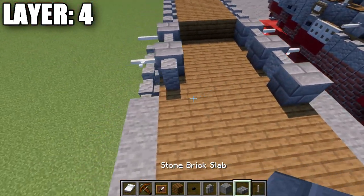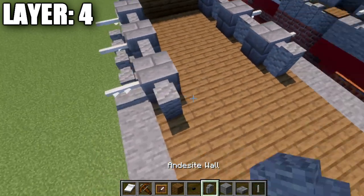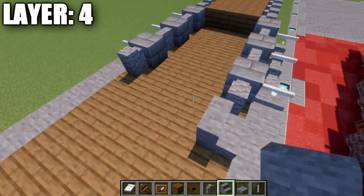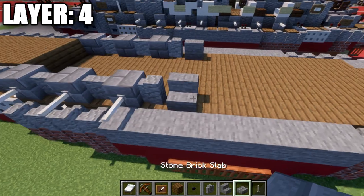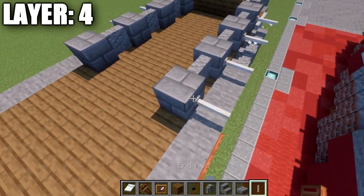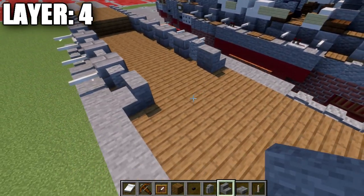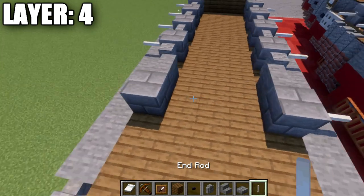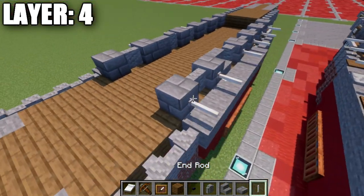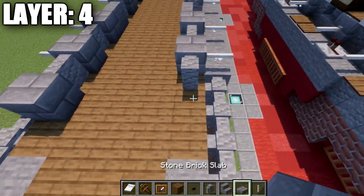With an end rod coming off that stone brick block to both sides, we then want to place down an andesite wall to both sides, followed by a stone stair. It's actually going to be a stone brick block on both ends, then an end rod, then an andesite wall to both sides, and a stone stair. After that, place down another stone brick block on both ends, an end rod coming off that block, and then an andesite wall going back, then another stone brick block to both sides and an end rod coming off those blocks.